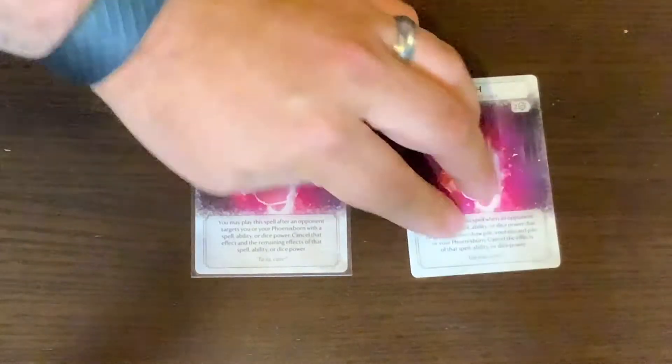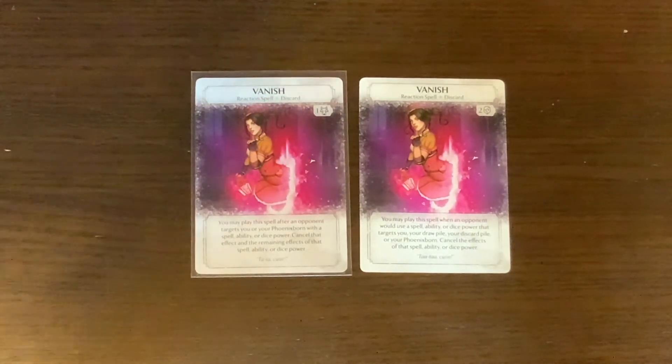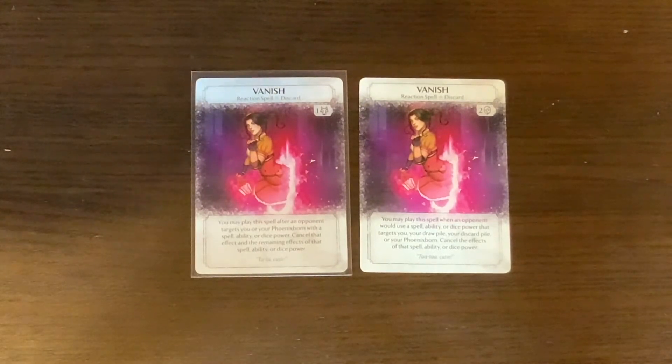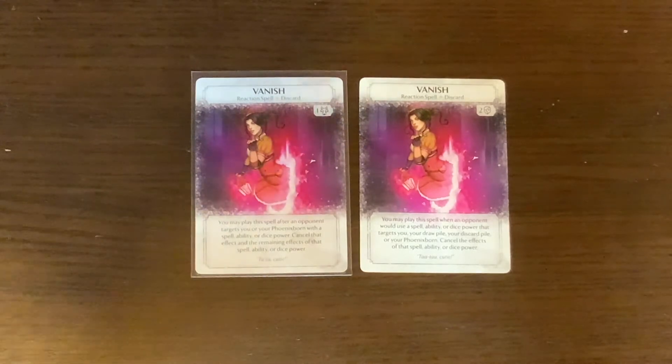Next is Vanish. The old version had a cost of two faces (mid-range magic on the purple dice); the new one has a cost of a wolf (high magic on the purple dice). The old ability: you may play this spell when an opponent would use a spell, ability, or dice power that targets you, your draw pile, your discard pile, or your Phoenix Born — cancel the effects. The new ability: you may play this spell after an opponent targets you or your Phoenix Born with a spell, ability, or dice power — cancel that effect and the remaining effects of that spell, ability, or dice power. Essentially the same ability, reworded for clarity, with a cost change.